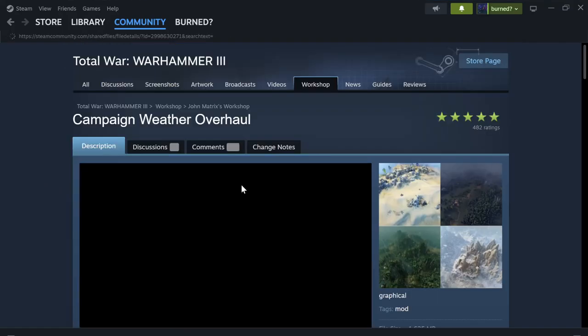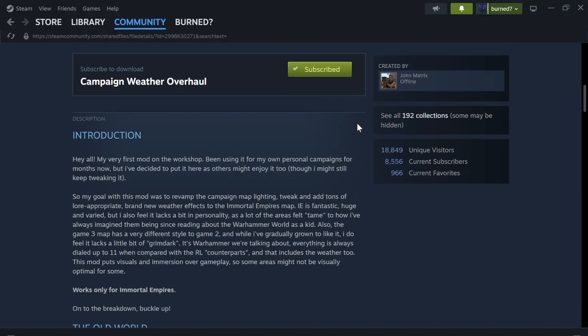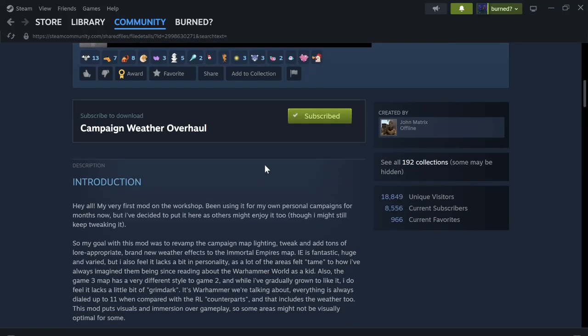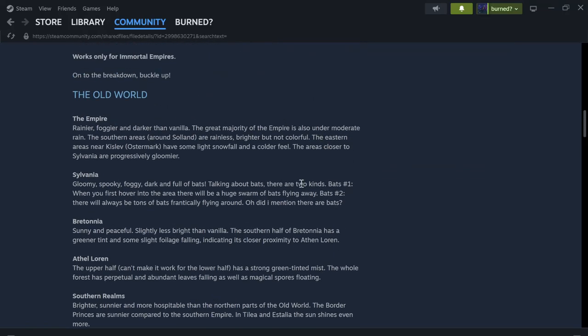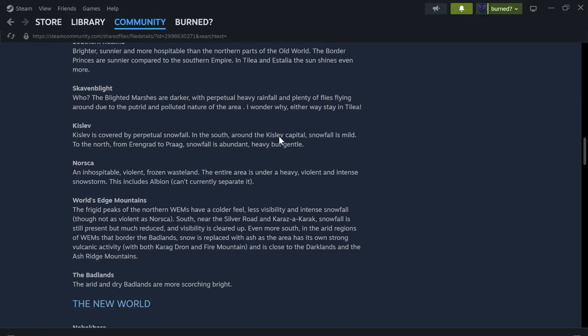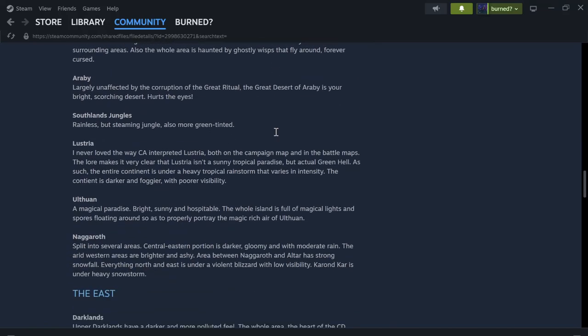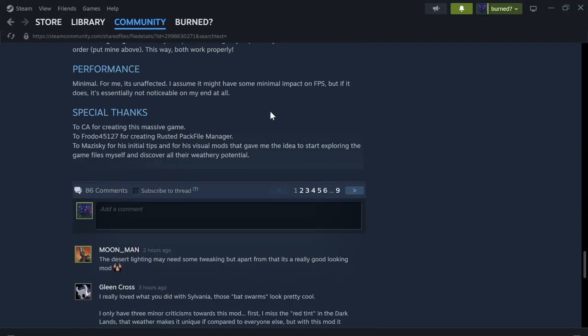The first one just came out five days ago: the Campaign Weather Mod. This mod is the first mod ever made by John Matrix, so good job on him. He changed the lighting, tweaked tons of weather effects, and varied up everything. He has a whole list showing how he changed everything up, and to be honest, it looks like a big deal — he changed everything. Overall, I think he did a great job, and it runs really well.